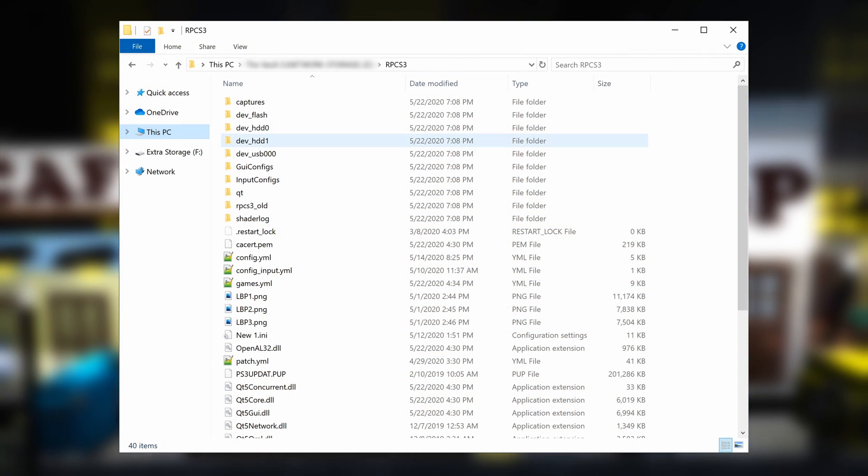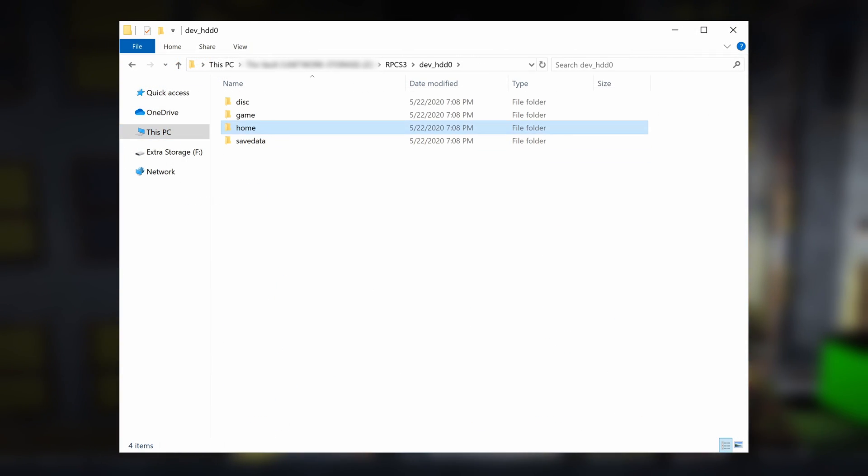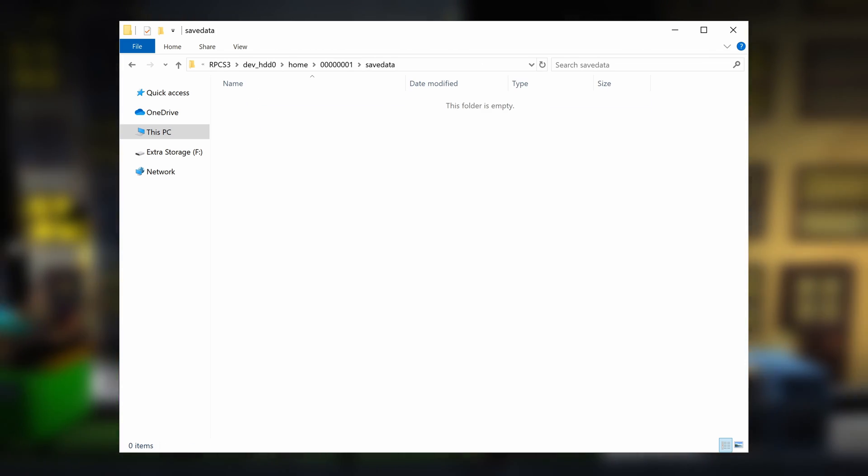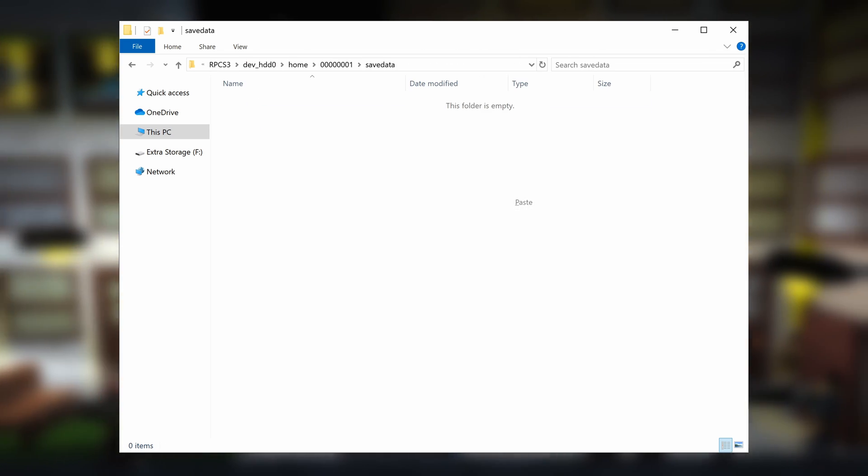Just copy them as they are and open up your RPCS3 directory. Head into DevHDD0, then Home, then this folder that ends in 1, and then into SaveData. Paste the folders in here, and then go ahead and load up your game.